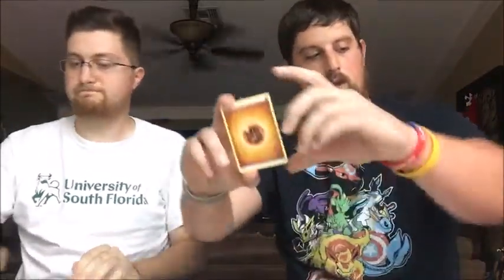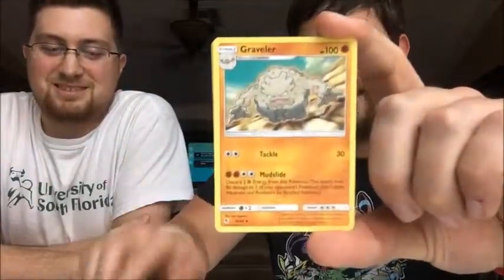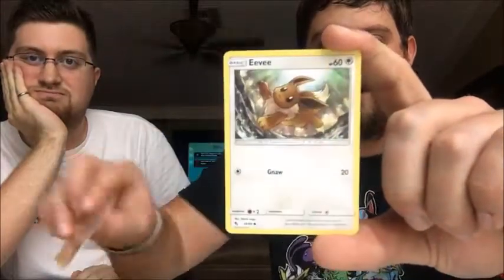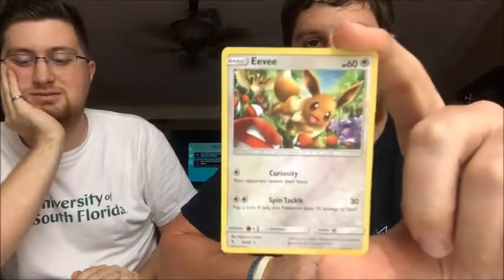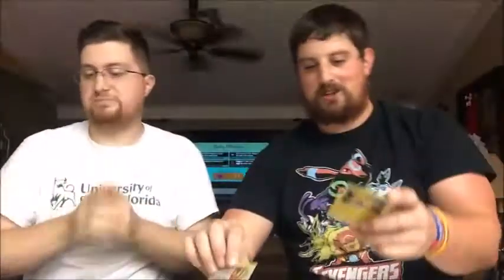All right, the final pack - one two three four, I declare a thumb war! This is a victory lap, by the way. Fighting Energy, Giovanni's Exile, Jinx, Graveler, Geodude, Cubone, Eevee, Clefairy, reverse Eevee - sweet, I needed that reverse - and the final rare is a holographic Zapdos! So once again we need you to tell us who won.